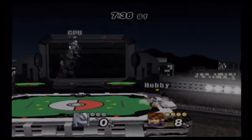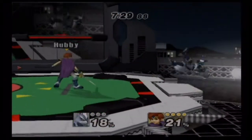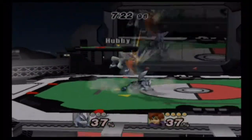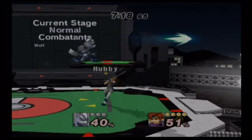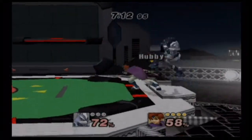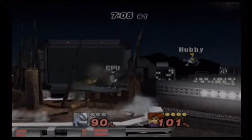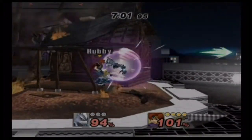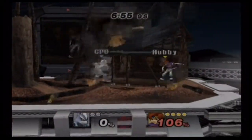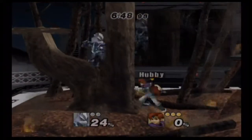Roy has his old specials back. His side special lets him quickly move to the other side and attack in different directions depending on your input, just like Marth. He has Counter back. His up special — his recovery move — isn't instant like Marth's; it takes a slight second to wind up before going. Charge up and then go.